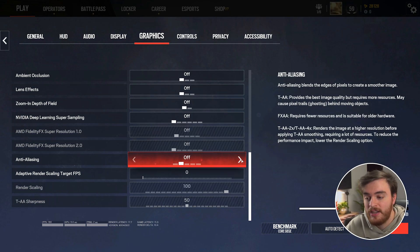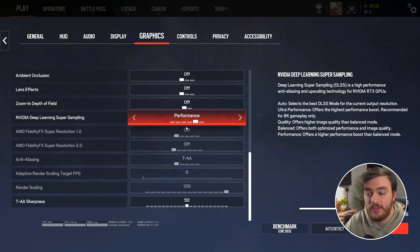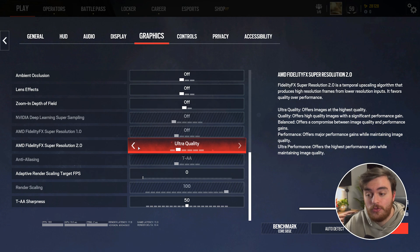Anti-aliasing: I'd recommend turning this off for the best performance. Adaptive render scaling target: leave this at zero. If you enable this, it'll try to change your resolution while playing to keep you at a solid 60 or 90 FPS, but when actions like explosions happen and your FPS drops, it'll dynamically change your resolution, which may be especially distracting if you're hyper-focused on a certain area. Off is best here. Render scaling at 100%. If you don't really know what you're doing, you can leave NVIDIA DLSS on auto or FSR 2.0 on ultra quality, and that should be fine for a small boost in performance with minimal visual cost.